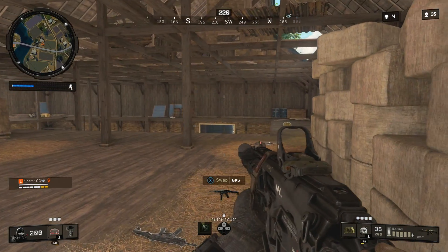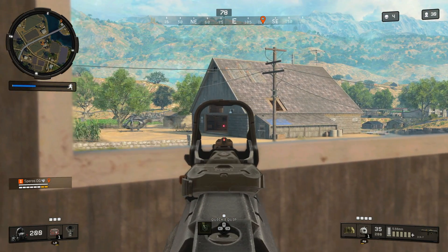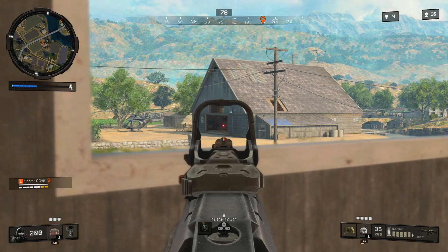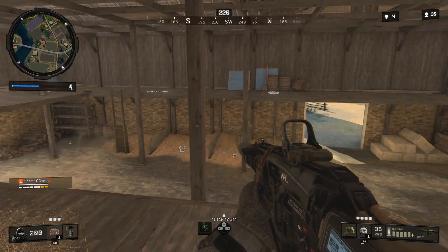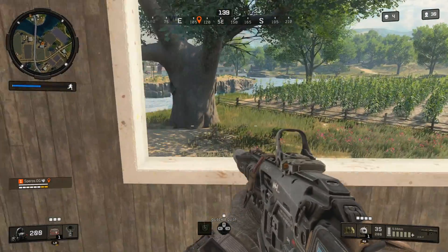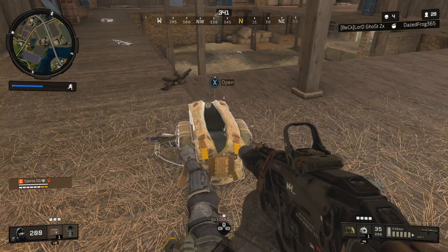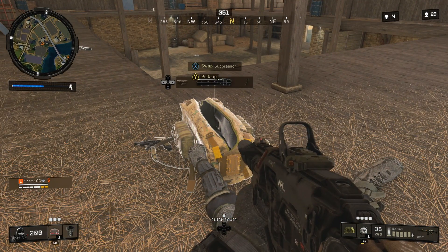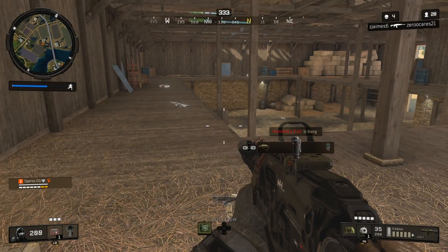I'm hearing shots and I saw somebody strafe left to right through that doorway, so I took notice. I'm constantly checking behind me — never completely unaware. I'm using Astro A40s and keeping my ears open. Audio cues are kind of messed up in Blackout but in battle royales they're absolutely essential. If you don't have a headset I highly suggest getting one — even a cheap $20 headset will make a world of difference.